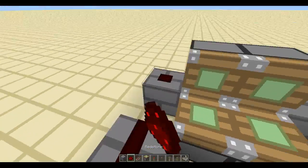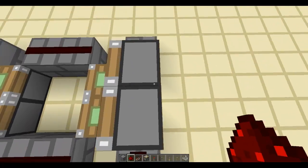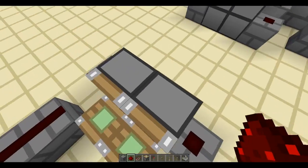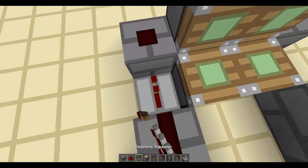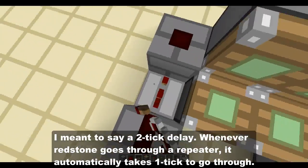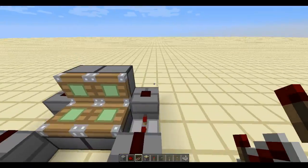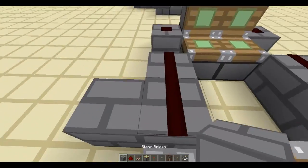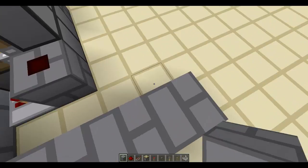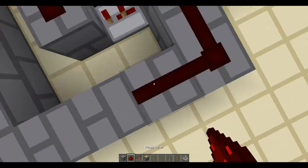You put redstone on these blocks right here. This redstone will power this block and that block — these top two pistons — and same here. You want to put repeaters like so. Here's the important thing: you want to put a one-tick delay, or more — one tick delay would be faster, so at least one tick delay. Then you just want to cycle this redstone right here, basically bring it over like this, and connect it like so.